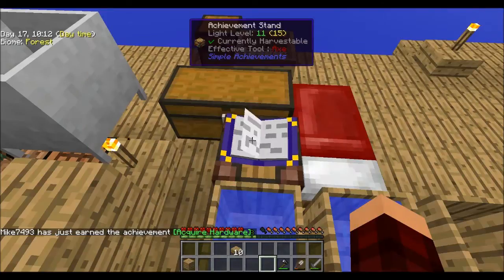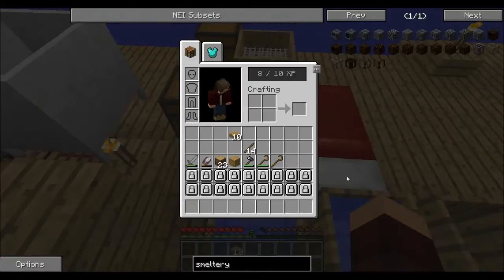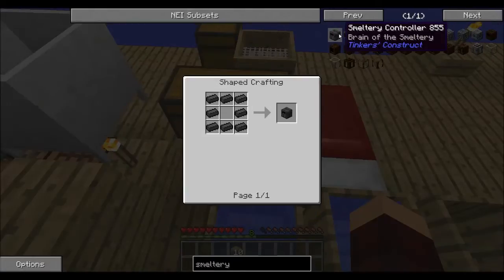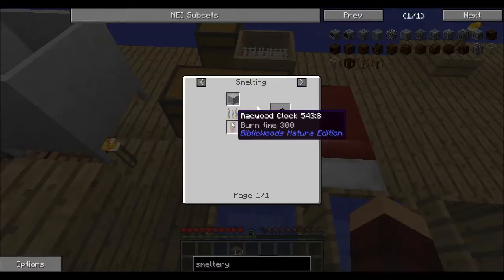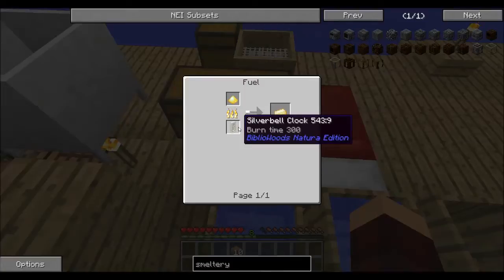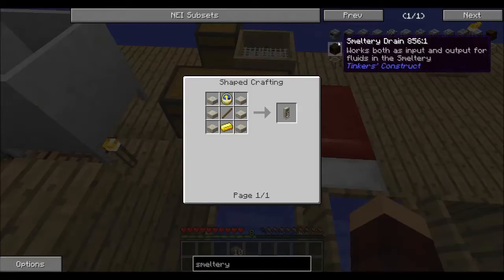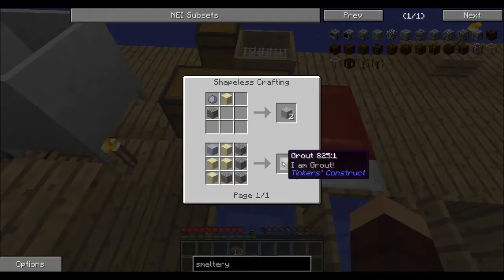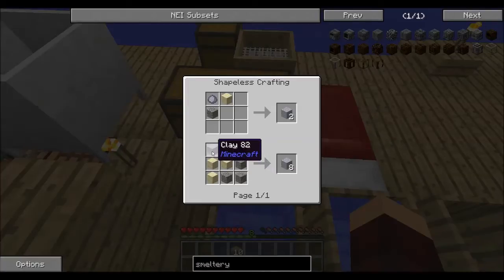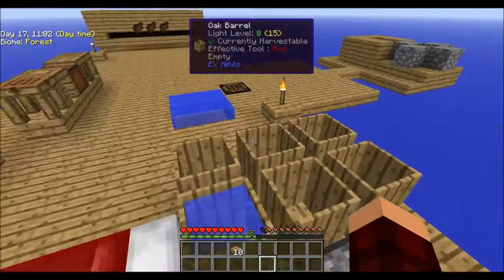Let's look at the Tinker's Construct Smeltery. We need seared brick, which requires grout. You make grout with clay - oh, we can totally make grout now! We can definitely make grout. I'll make some grout off screen because I got these two clay buckets.